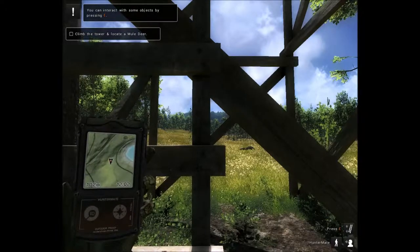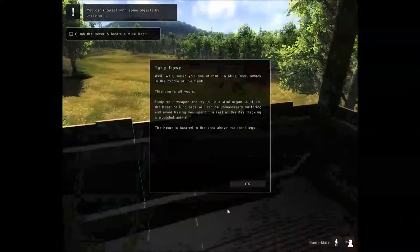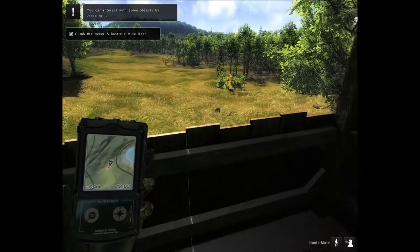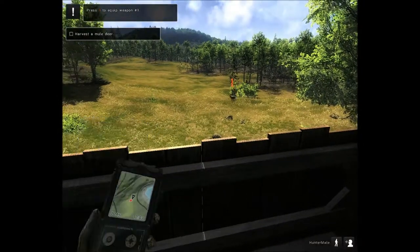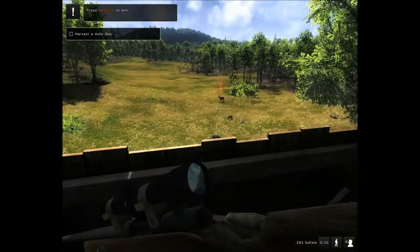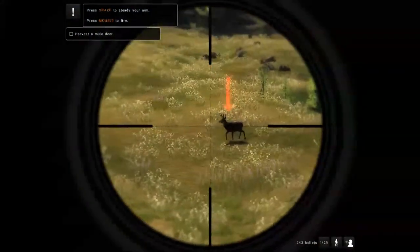You can interact with some objects by pressing E. I'm in the stand and I can see a deer. Time to equip my weapon — press 1 to bring up the weapon, mouse 2 to aim, space to steady aim, and mouse 1 to fire.